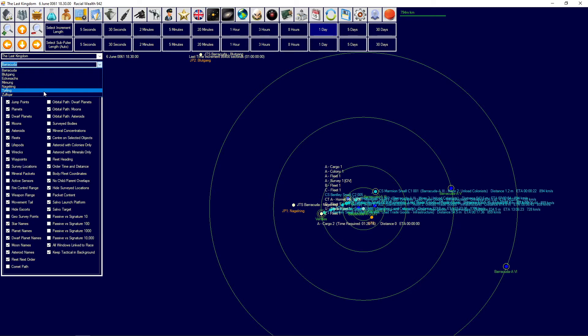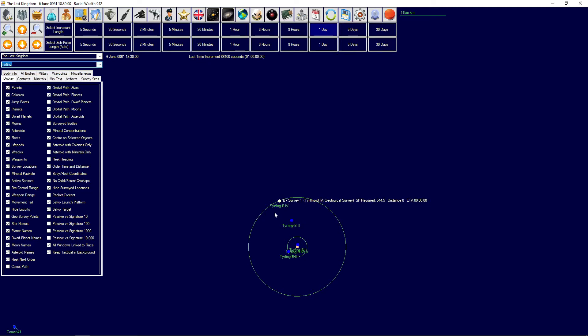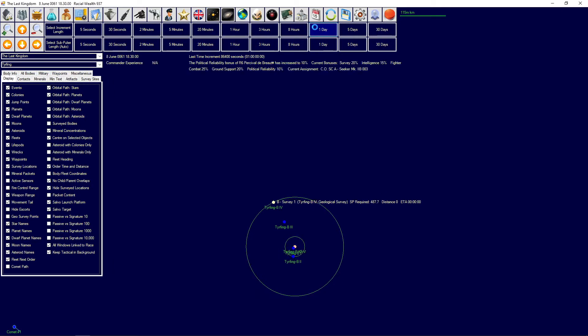We are surveying the planet and we didn't find anything on the moon. The small moon is empty but the planet itself seems to be doing all right. It's going to take a long while to survey that.